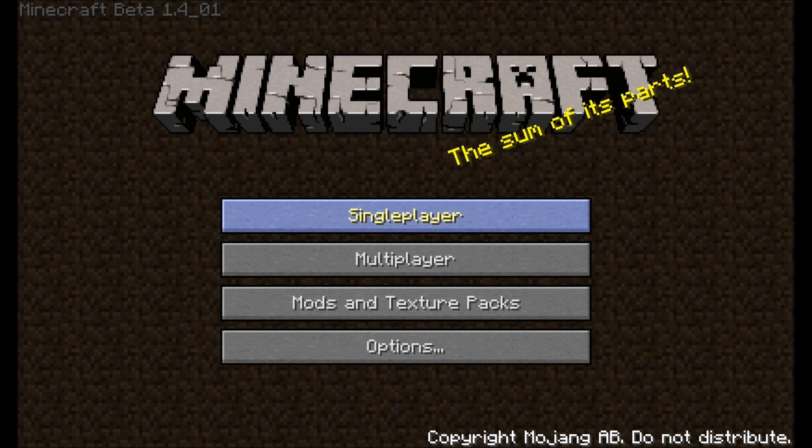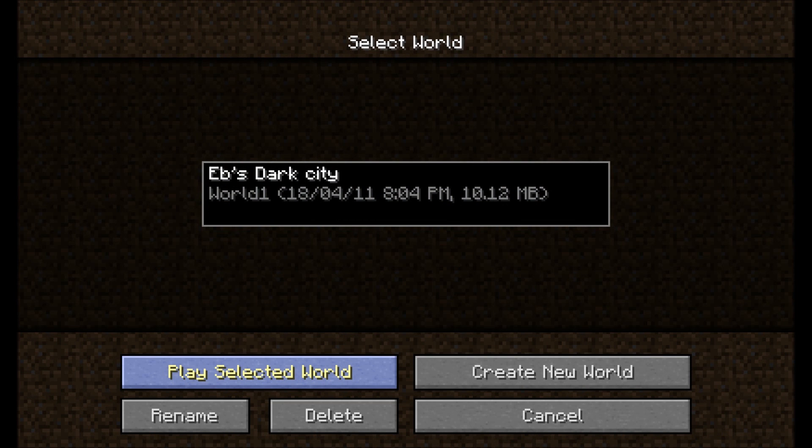We're back in Minecraft 1.4. As you can see the logo has been changed - it's updated quite nicely with a cute little creeper face over there. I'm just gonna play a bit of Minecraft, keep doing my place, and talk about some stuff. Let's see what happens.